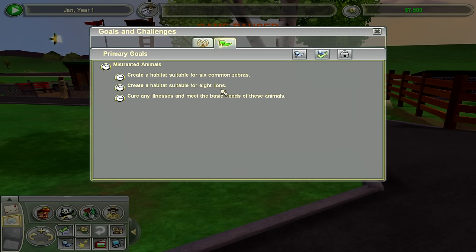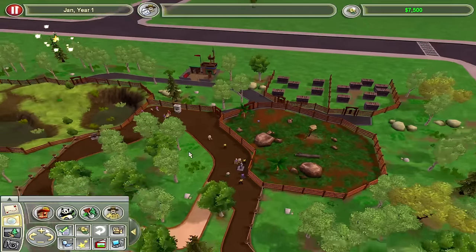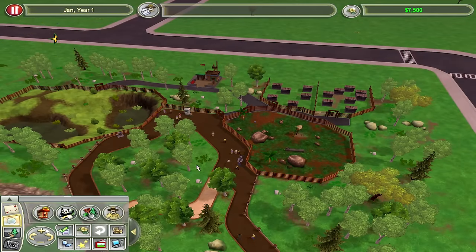Eight lions?! They're going to eat each other — that is too many. Alright, sure, we'll do it. This is Zoo Tycoon 2 — for 2004, extraordinarily impressive graphics in this game.